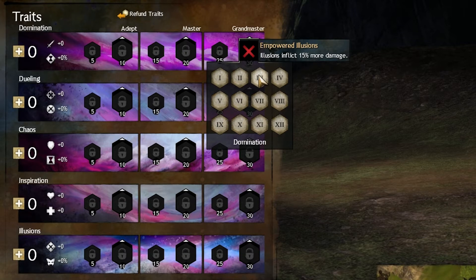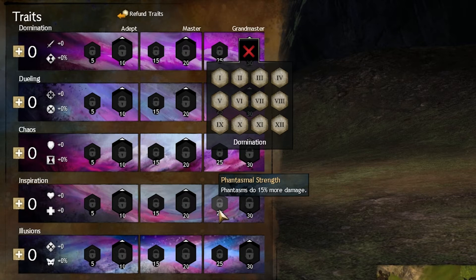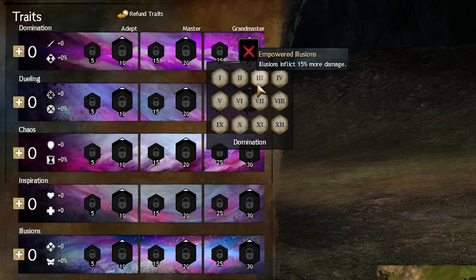Empowered Illusions — this trait is amazing as well. I try to use this if I can. If not, I get the minor trait Phantasmal Strength, which is basically the same exact thing.